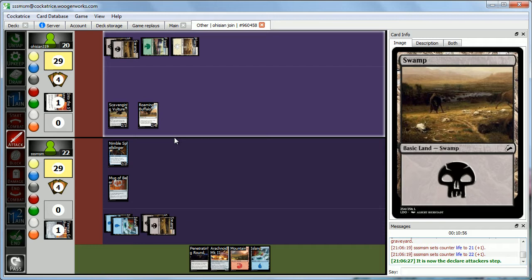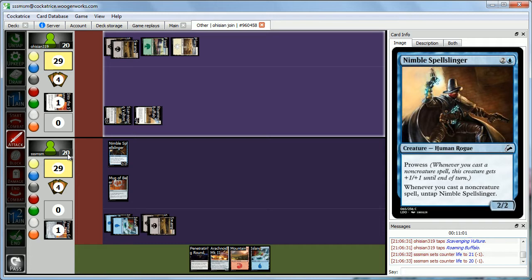Abby attacks with both the Buffalo and Vulture — we take 4, down to 18. We gain 4 from Into the Sunset, so we go up to 18 as well, meaning it's like nothing happened. That's actually really bad for us since the Tin Man was our main attacker.